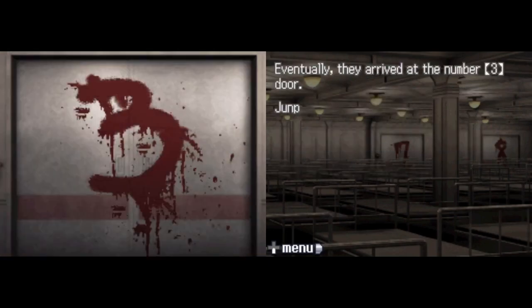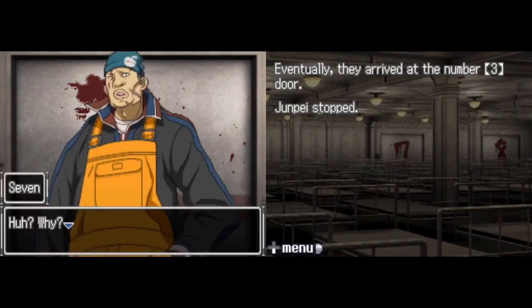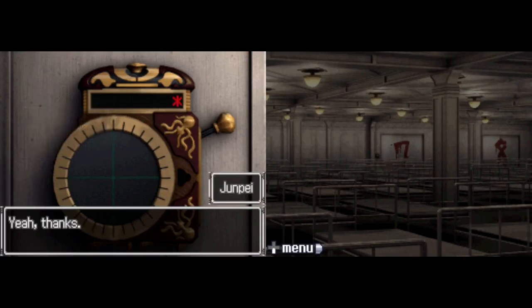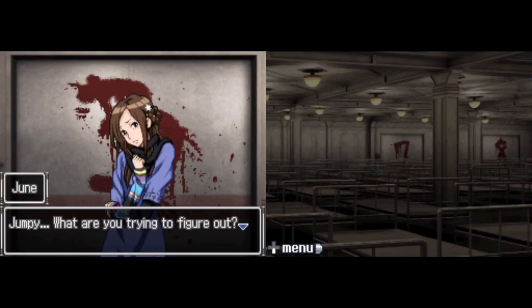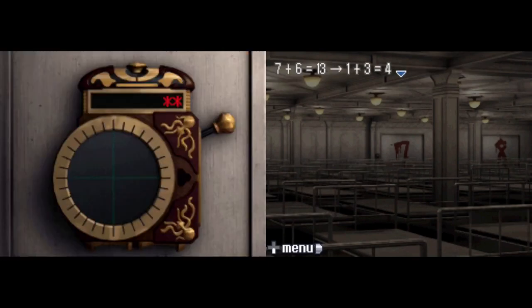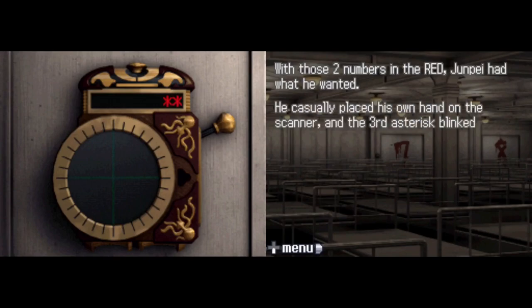Eventually they arrived at the number 3 door. Junpei stopped. I'm curious about the RED. Seven, would you mind authenticating for me? Huh? Why? Please, just do it. He stared at Junpei for a moment, then grunted and laid his palm heavily on the scanner. The number 7 had been entered into the RED. Next is Jun — please touch the RED, just like Seven did. Junpei! What are you trying to figure out? I think I might have found another way out. 7 plus 6 equals 13, 1 plus 3 equals 4. Junpei had what he wanted — he casually placed his own hand on the scanner, and the third asterisk blinked on. 4 plus 5 equals 9.